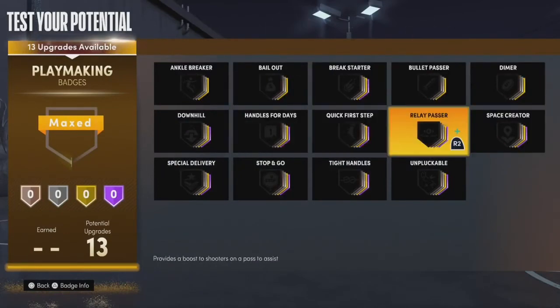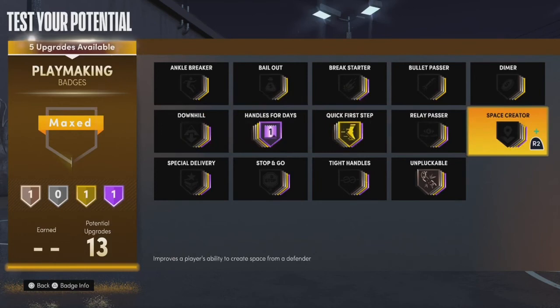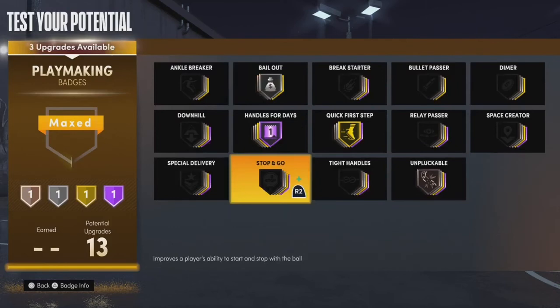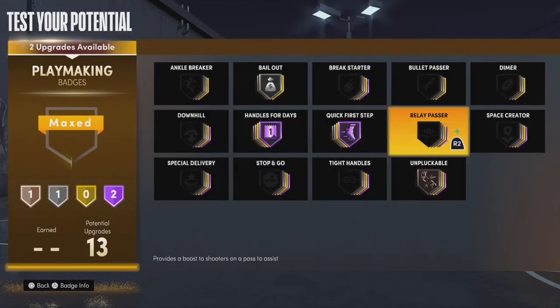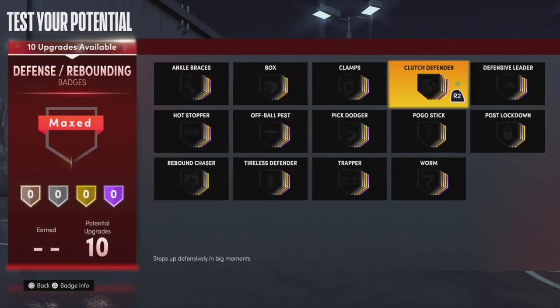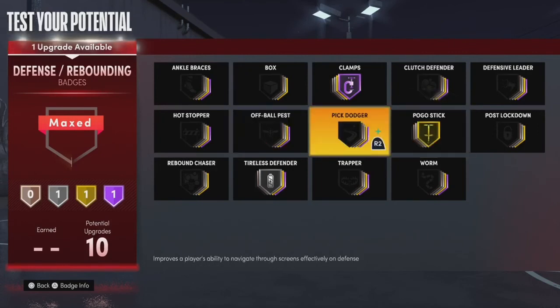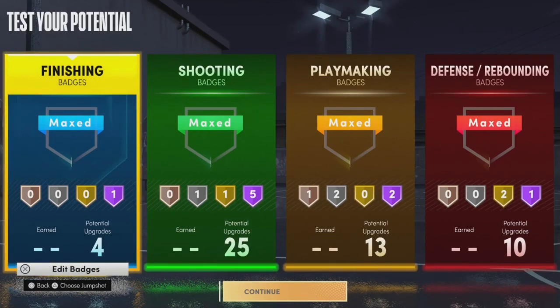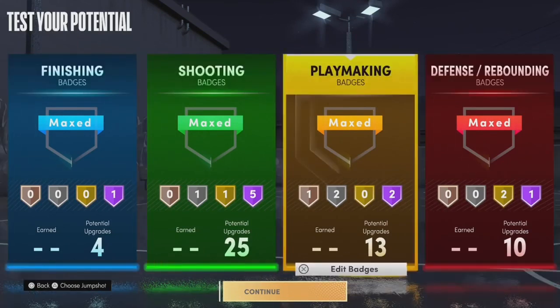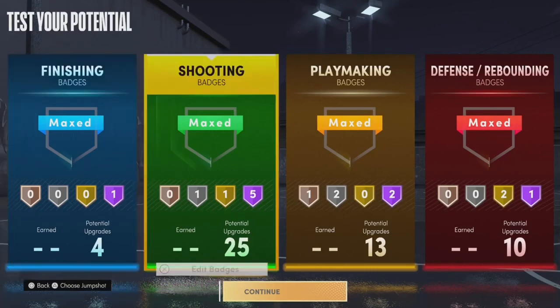For playmaking, put Unpluckable on bronze, Handles for Days on Hall of Fame, Quick First Step on gold since you won't be driving that often, and Bail Out on at least silver. You can also add Space Creator or Dimer on silver. For defense, put Clamps on Hall of Fame, Tireless Defender on silver, and Pogo Stick on gold. You don't need a lot of defensive badges this year. That is the pure sharpshooter build — pure sharps are here to shoot the ball, but you can still play defense, dribble, and get contact dunks.